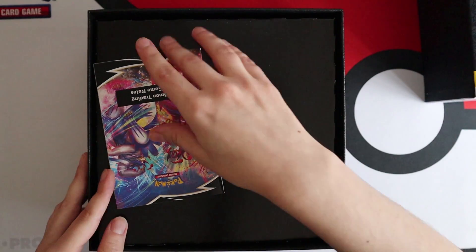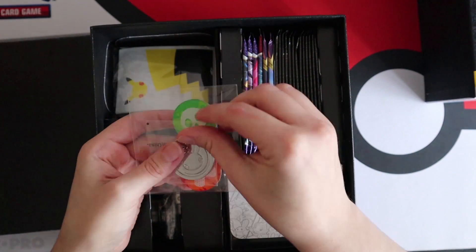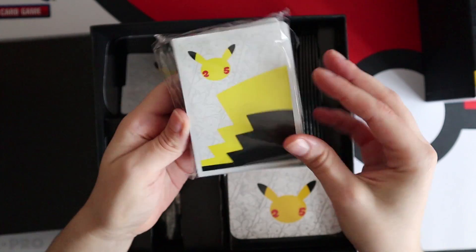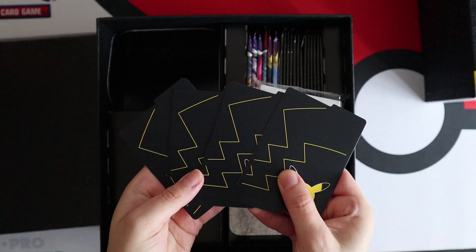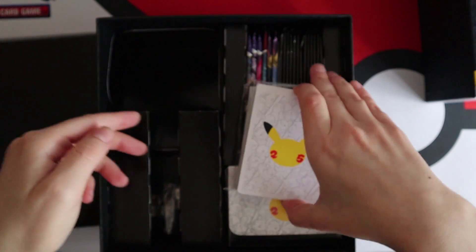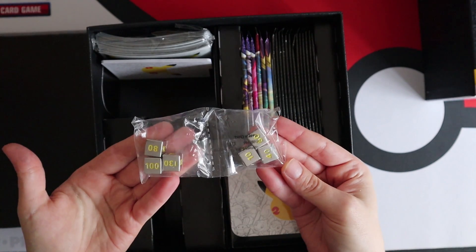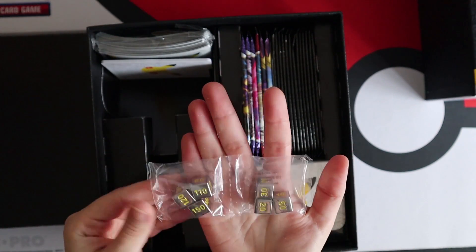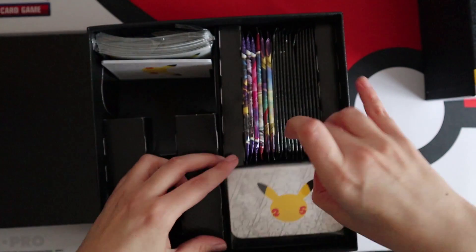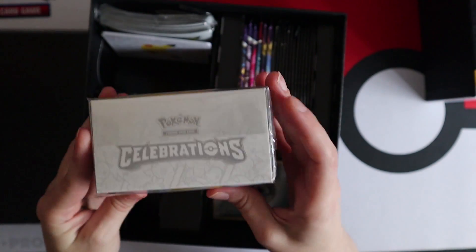This is the standard collector's guide, no different to what you usually get, and the rule book as well. We have condition markers, the metallic coin, sleeves, deck dividers. Apologies for the poor light in this room - winter. These damage counters feel really weighty right here - I wasn't expecting that. And this deck box is very, very nice.